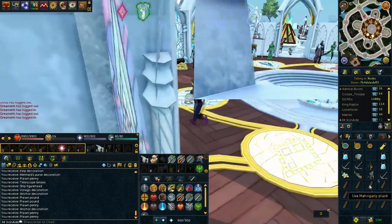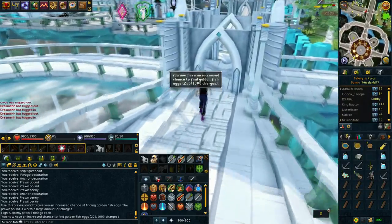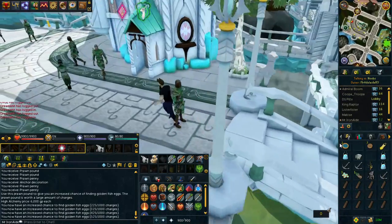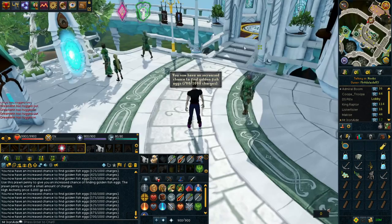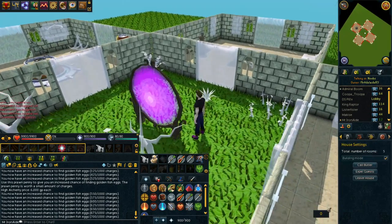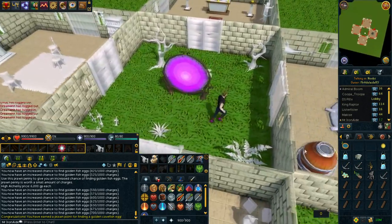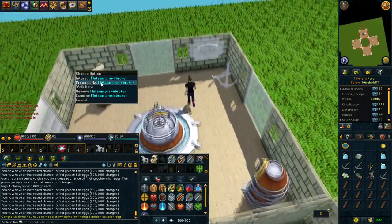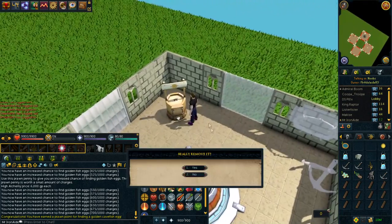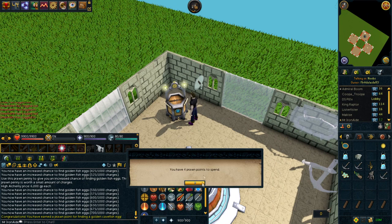Let's go head to the house and see if we can do anything with any of this. We've got four prawn pounds — can only be used for one thing right? You can high alch them for 6k each though, which is interesting. A penny — what can that be used for? Three golden cave fish eggs. Let's see if we can make any of this stuff. Oh no — I don't want to remove it. Is it like an upgrade thing? I'm probably going to be stupid doing this — hope I don't lose my perks. There we go. Prawn perks — are they still there? Probably shouldn't have done that actually. I think I can get all the perks.